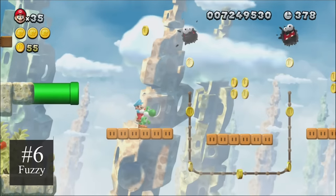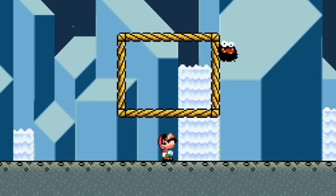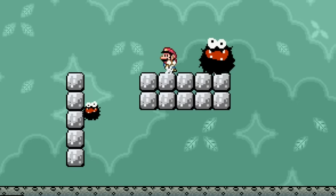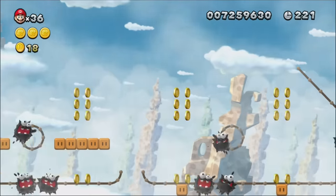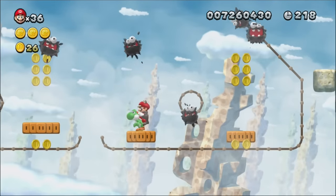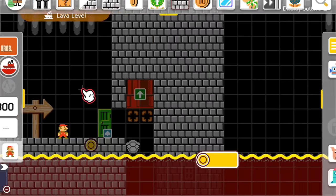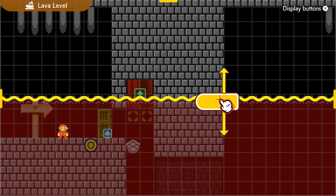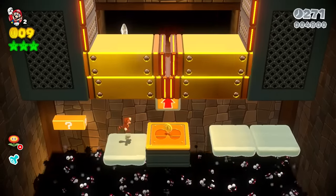Fuzzies are a long overdue addition to the Mario Maker toolkit. These cute but ugly blobs typically move along wires and damage Mario on contact, but can be defeated with fireballs or a star. Not only would fuzzies be great as obstacles for traditional-style platforming levels, but they would also be a great variation for rising lava in themes other than the castle theme. Mario 3D World added this idea, and these were some of my favorite moments that we could carry over to Mario Maker 3.